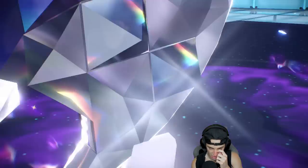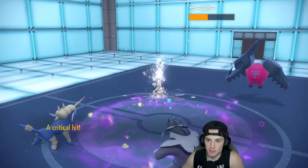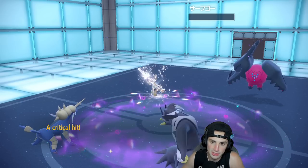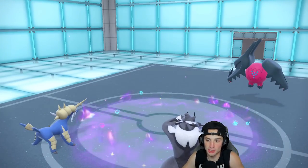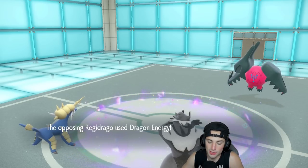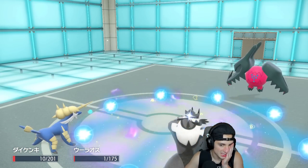Surging Strikes flies in — this is cutting it close — let's go! That's a big time KO keeping us in this match. Regidrago comes in with a Focus Sash. It's going for Dragon Energy — that's a double-hitting move that could hit Urshifu. I don't think we have enough attack power to KO Regidrago. Close Combat is our best bet, but I don't think Urshifu outspeeds Samurott here.